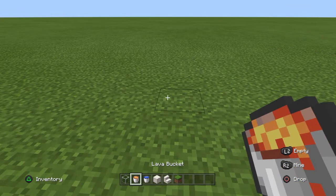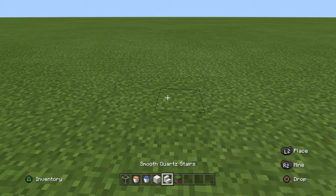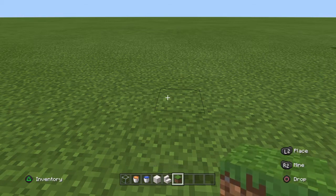You'll need glass, a bucket of lava, a water bucket, smooth quartz blocks, smooth quartz stairs, and dirt blocks or grass.